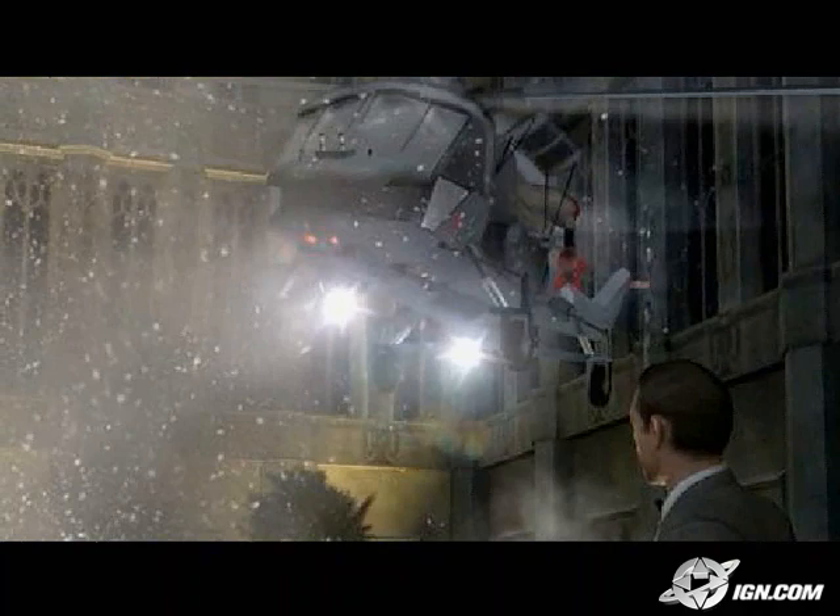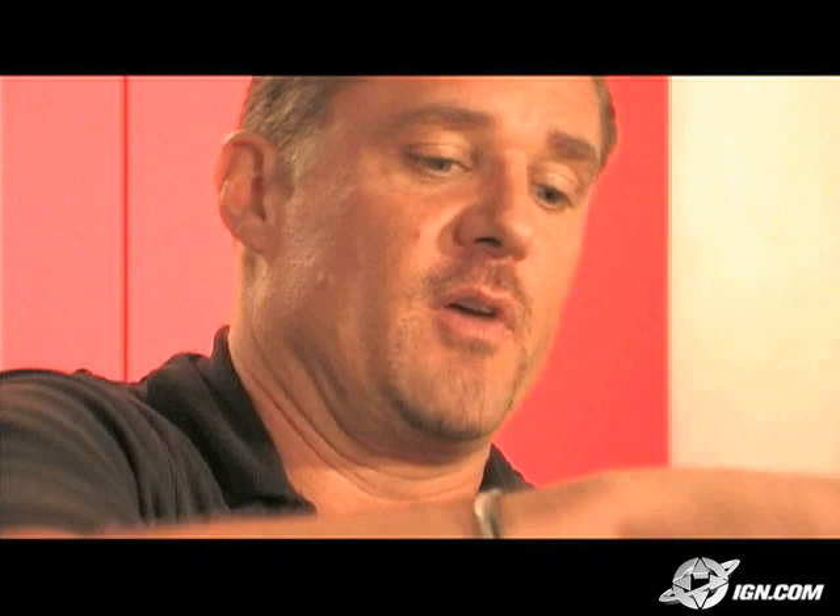We've got gadgets in the game. The one that resembles the spider bot is something called the Q copter — he takes out this little copter and it hovers. The camera goes behind it and you take the Q copter around; it can fly into vents, go places where Bond can't get to, and unlock doors. You can upgrade it to have explosives on it so it can blow things up and take out characters. We've also got a laser watch that can go through bulletproof glass, blow something up behind it, or heat up a bulletproof shield an enemy is holding so they have to throw it down.